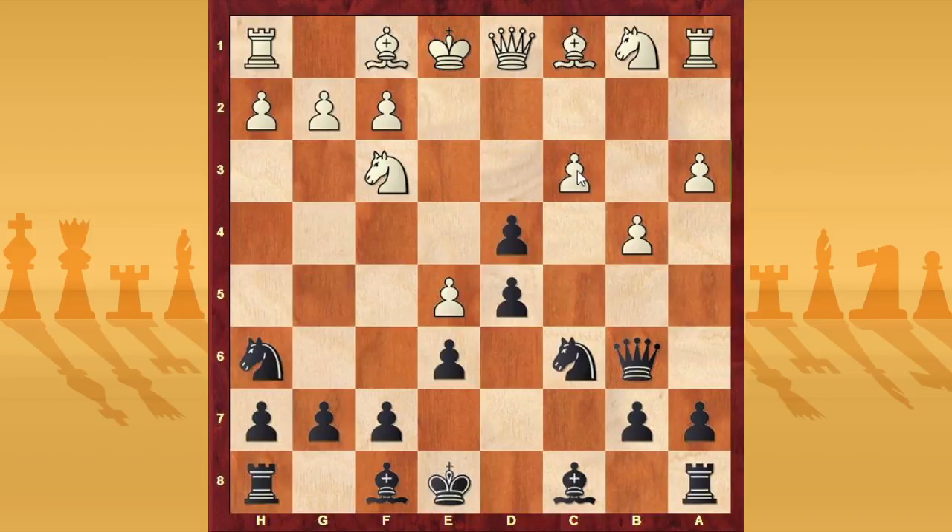After that, white can play either c takes b4 or bishop takes h6. In this video, we follow the variation with bishop takes h6. In the other videos, we will see the variation c takes b4. When bishop takes h6, you can simply play g takes, and now white plays c takes d4.